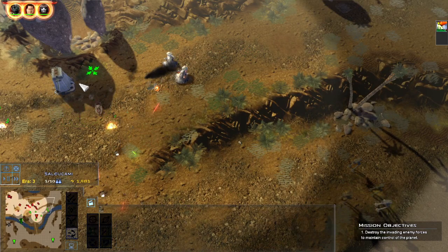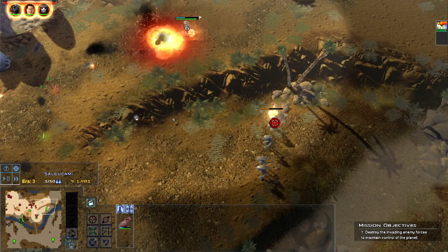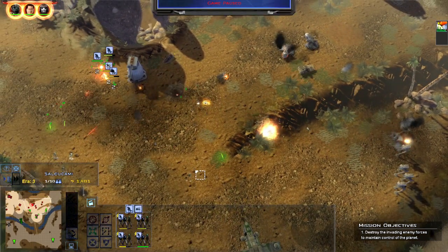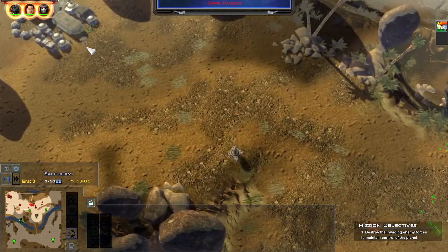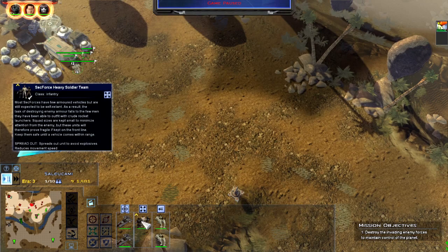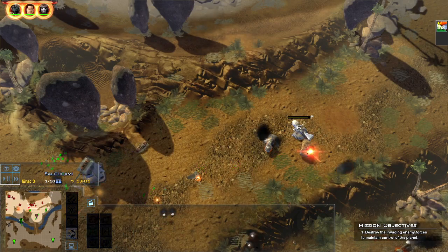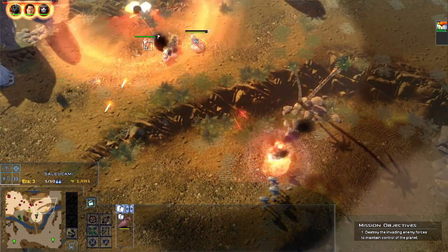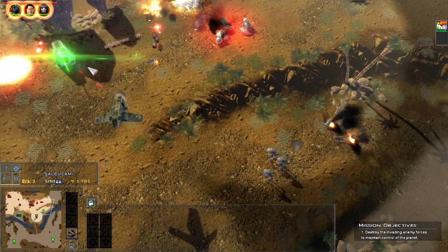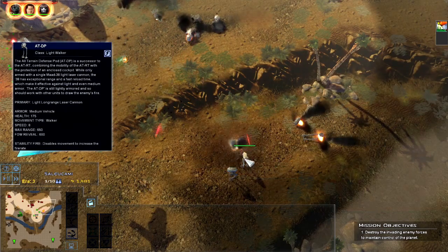Order engaged. Combat speeder copy. Combat speeder reporting for duty, moving in, always ready sir. Where are we headed sir? We will fight if we must — roger that, I copy, moving ahead. Combat speeder reporting for duty, combat speeder ready. Unit destroyed. We've lost the command mode. We're getting ground down. Yes sir, for the Rebellion. He's trying to steal it.